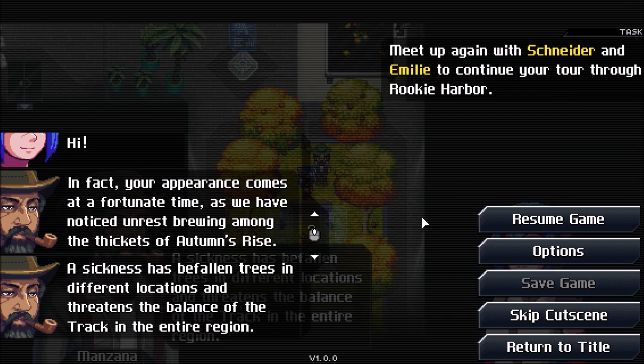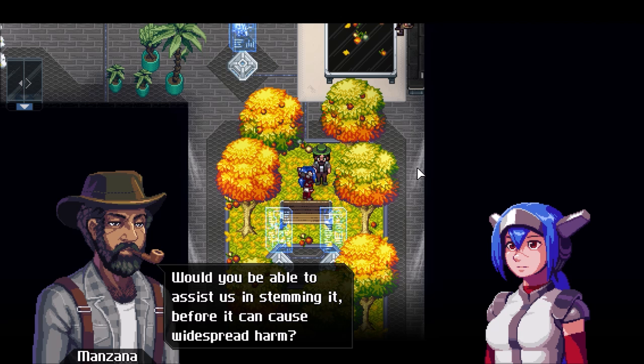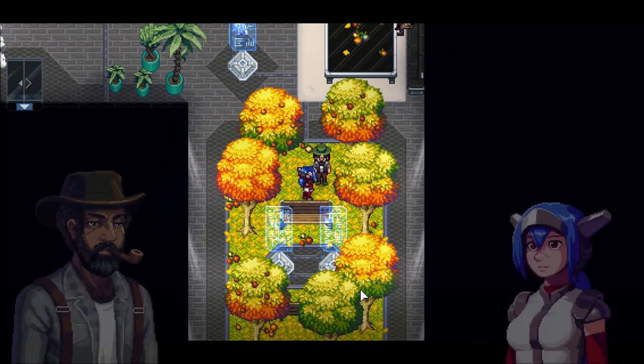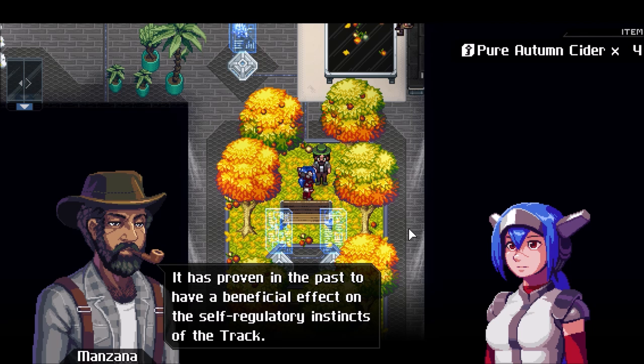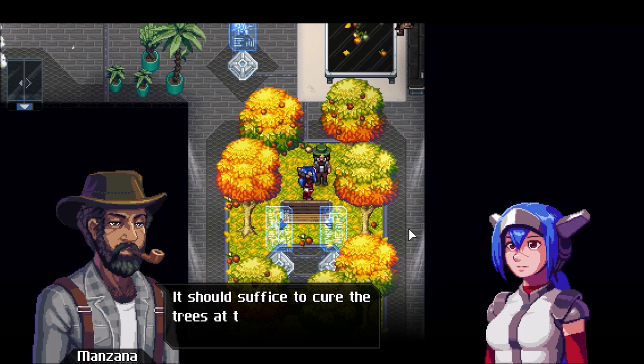This is really handy if you skip ahead accidentally. Would you be able to assist us in stemming it before it can cause widespread harm? Four trees in Autumn's Rise have been infected with the disease — find them and cure them. I will give you some bottles filled with concentrated and fermented juice made from the fruits of our garden. It has proven in the past to have a beneficial effect on the self-regulatory instincts of the track. Use your instincts as a Seeker to find the afflicted trees and treat them with the extract — should suffice to cure them at this stage. Take care, young Seeker!